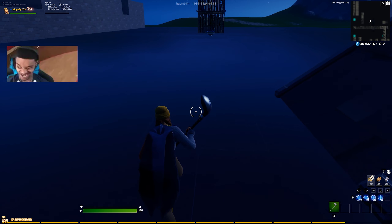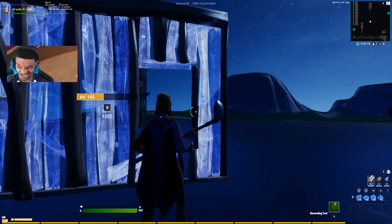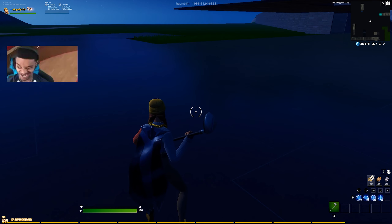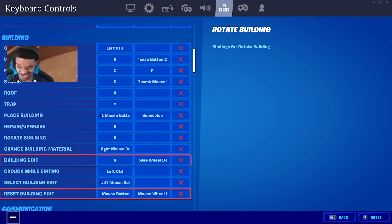For my keyboard players, I recommend Scroll Reset — because when you edit it, it resets. For Scroll Reset, it should look like this. When you go to your Keybind Settings, you should see Building Edit and Reset Building Edit. On your Building Edit, in the second layer, you want to scroll your mouse — scroll down. Same thing with Reset Building Edit: your second layer, you want to scroll your mouse, scroll down.